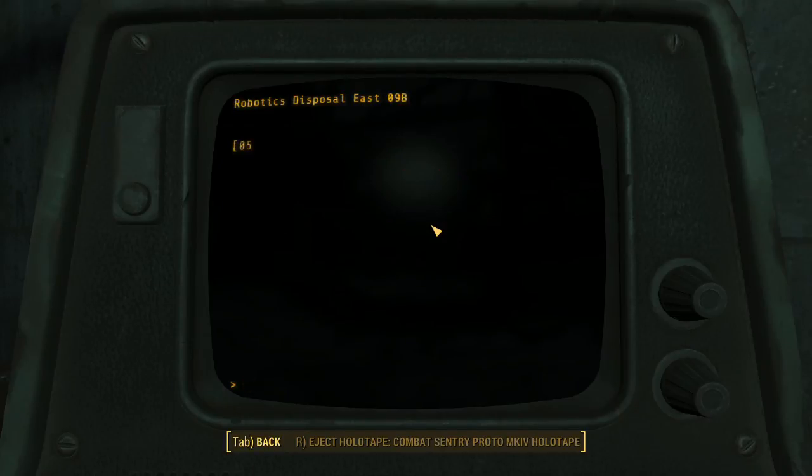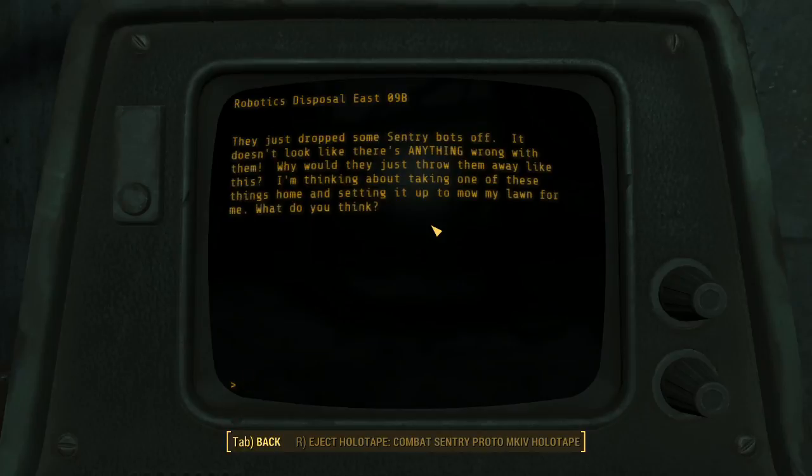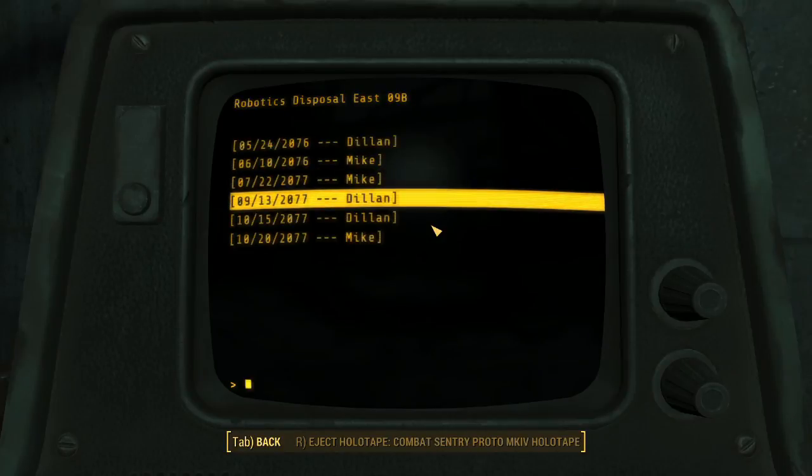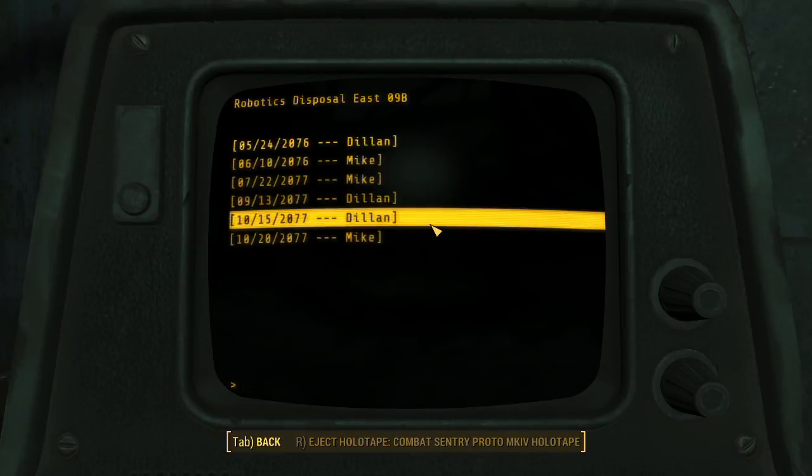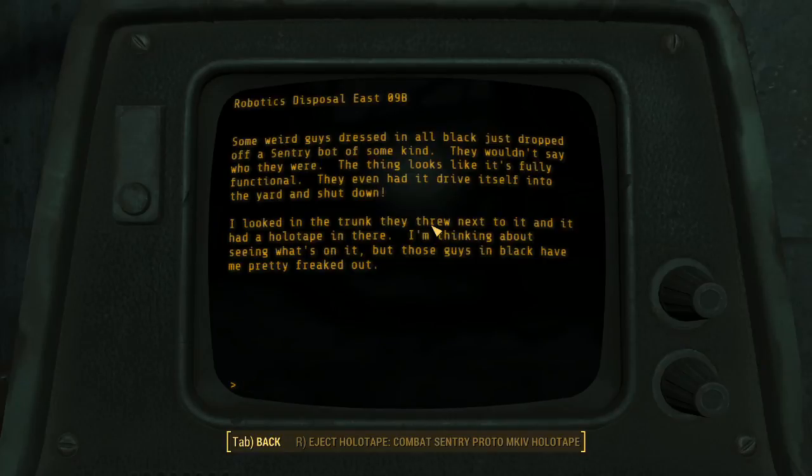They must have a lot of their own bots on staff or something. They just dropped some century bots off and it doesn't look like there's anything wrong with them - why would they just throw them away? I'm thinking about taking one of these things home and setting it up to mow my lawn. More of those protectrons missing everything. I heard from a couple of the other nearby sites that they keep getting sent to someone - someone made a big mistake. Weird that it's cheaper to dump them here than to send them back and attach some arms.